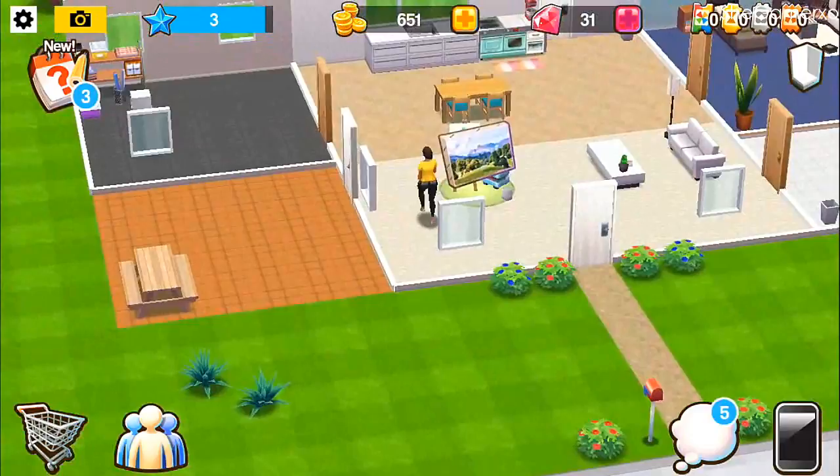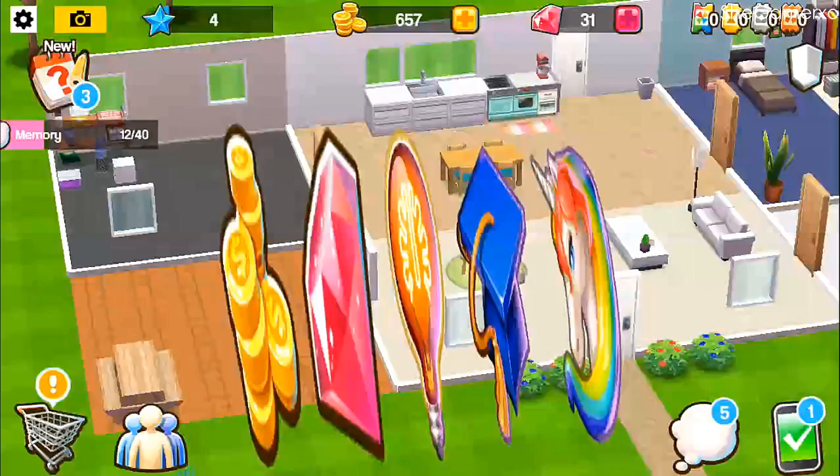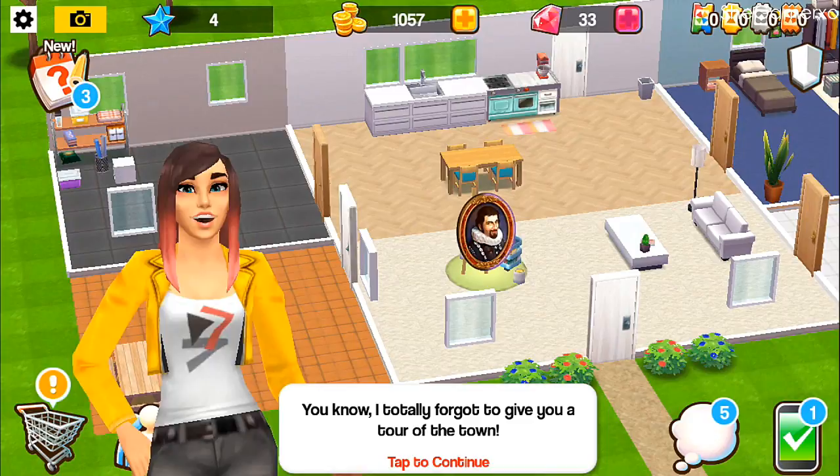The painting is done so we can go ahead and finish that job now. Yes, level four! Look at us, I'm living for this — this is awesome! The dancing, I'm dead. Hey Mary, how's the new place working out? It's working out great! I totally forgot to give you a tour of the town — why don't we take a look around right now?